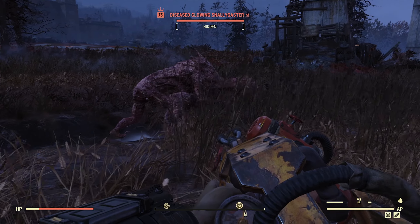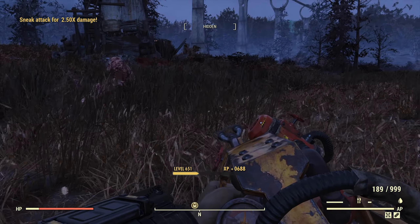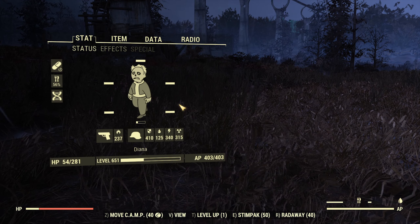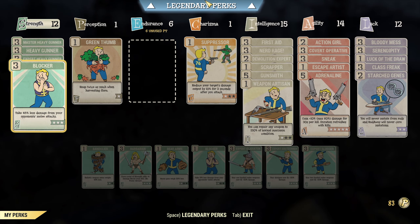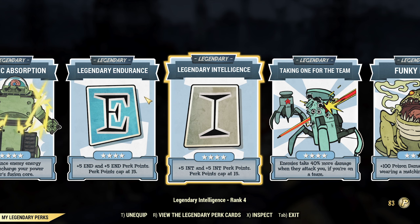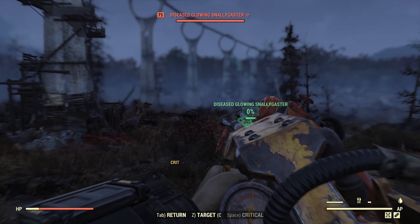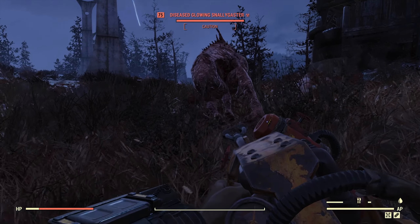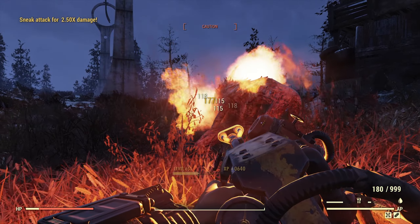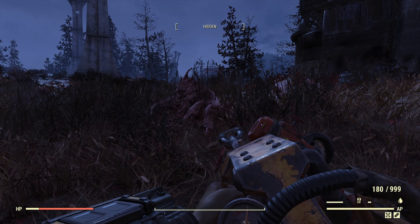Now, XP farm build. I have 15 intelligence and a legendary perk to boost it up to 20. With all equipped I get 688 XP. If I unequip legendary intelligence I will get less XP — let me prove it just in case. Unequipped, and time to kill the same exact mob. Okay, 640 instead of 688.